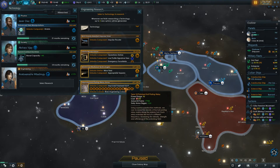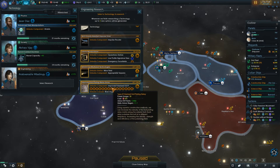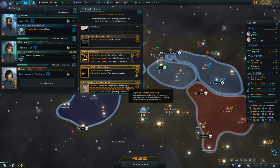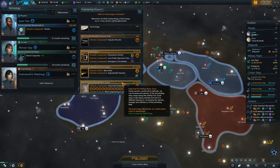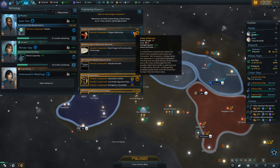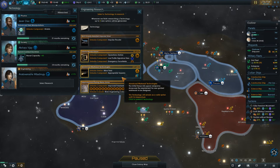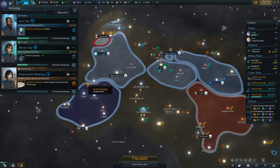It gets more and more expensive. I mean, that is what the Enterprise had — polarized hull. But we are also getting shields, and that may be redundant. They are different though — this is armor. We'll go with this just because we have progress towards it, although these are kind of cheap. I kind of feel like we should go for one of the cheaper ones. Yeah, sure, what the heck — we've got a big bonus for it anyway. Those are all tempting choices.